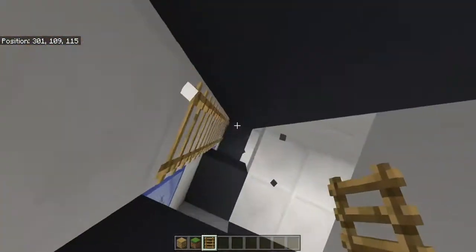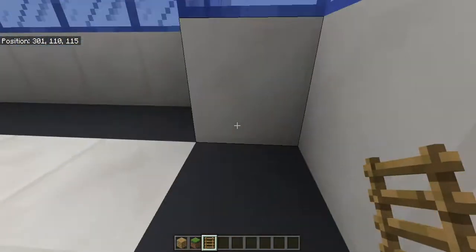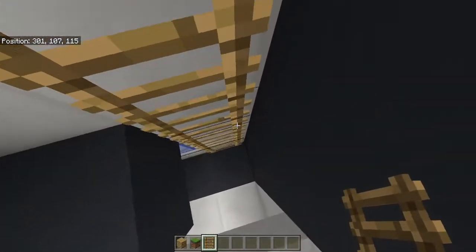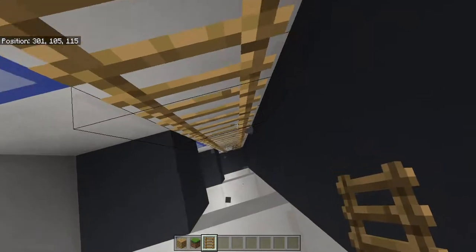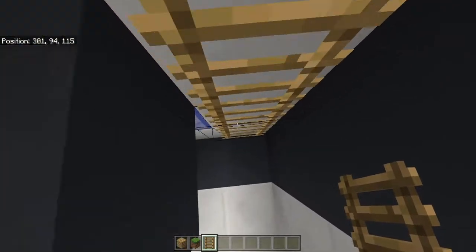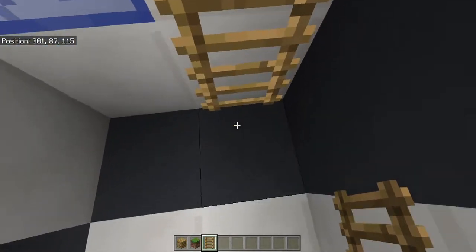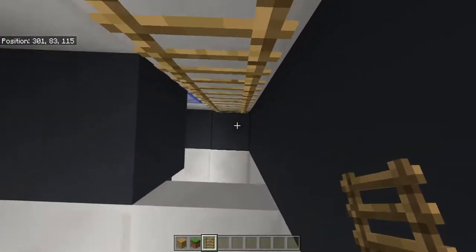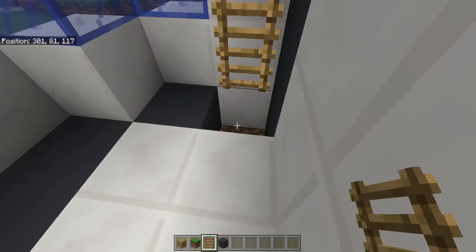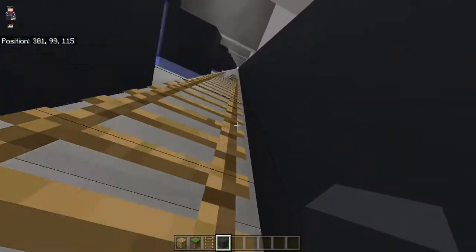You could also take this building, grab two corner coordinates, and make an exact clone of it somewhere else. That's just something I was figuring out this morning and thought I'd share, because it can really blow people away in your Minecraft world. We finally hit the bottom — from here you'd just need to add an entrance and you can fly all the way back to the top.